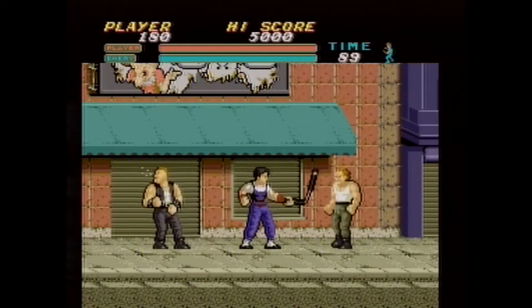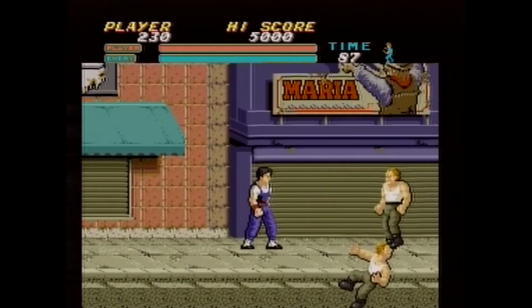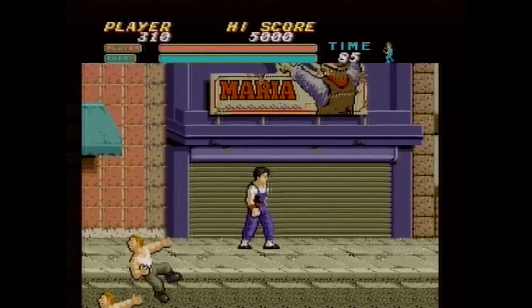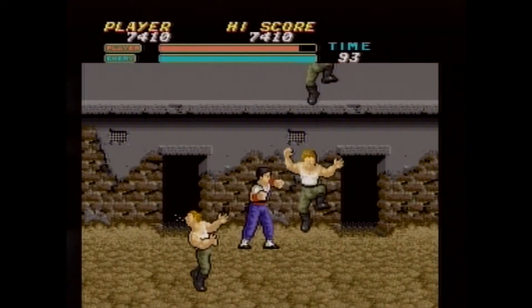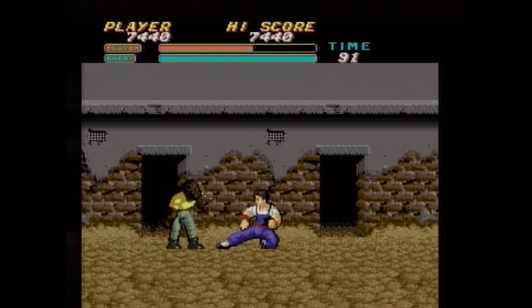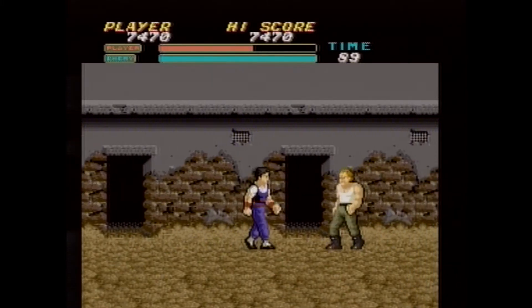Some enemies take multiple hits, forcing the player to briefly focus on that single opponent, while others may only take one, acting more as cannon fodder and a distraction from the other threats. All these enemies used in concert force the player to change up their attacks between kicks, punches, low attacks, high attacks, and jumping attacks. This creates a sort of rhythm or choreographed set of actions to deal with the bad guys as the player makes their way to the stage boss.